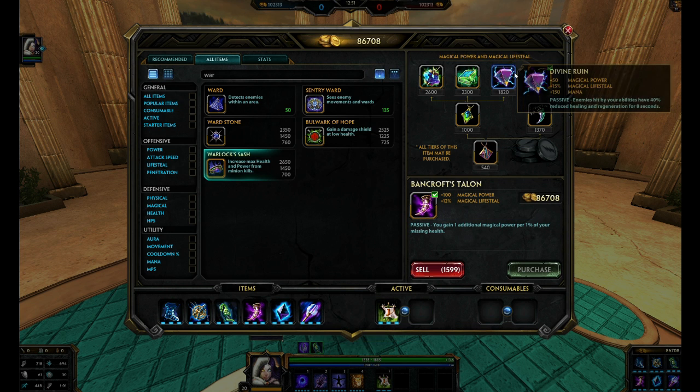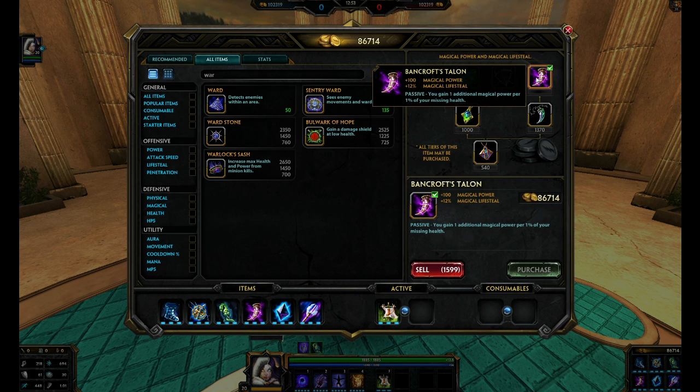Back to Bancroft's — a lot of power in this item, a lot of lifesteal, and the passive works out really great. If you're getting damaged down you can switch to your Light Stance and have so much more increased magical power to heal yourself even more. And even in your Dark Stance while clearing waves, as soon as you use your three, that big AoE splash hits and you're getting lifesteal from it. Having lifesteal on the healer is really awesome because you get the heal itself plus lifesteal while doing damage all at once.